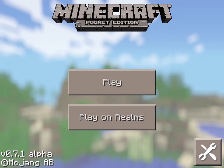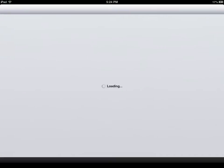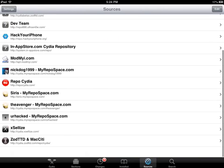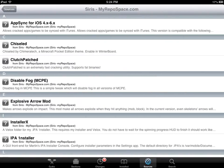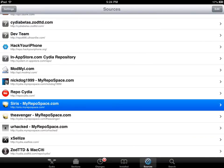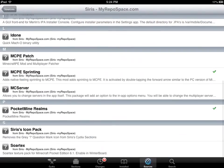I'll show you how to do it — it's so simple. Go to Cydia, like always, and you're going to add this source right here. It is cirrus.myrepospace.com — the one highlighted in blue. Add this source, then go and download PocketMine Realms.